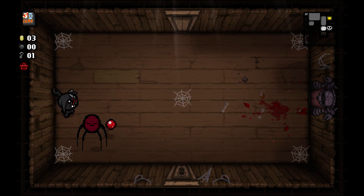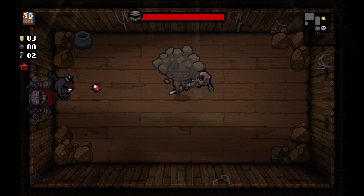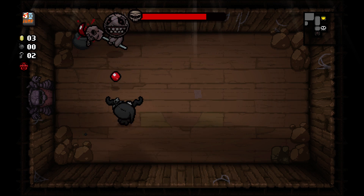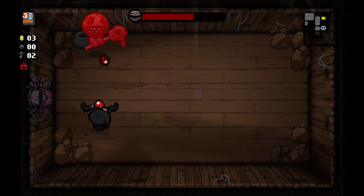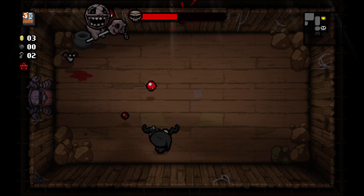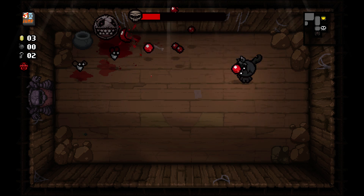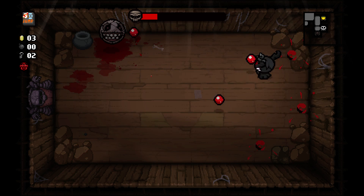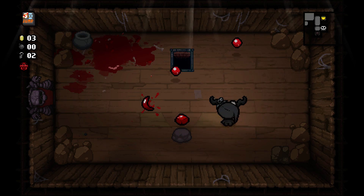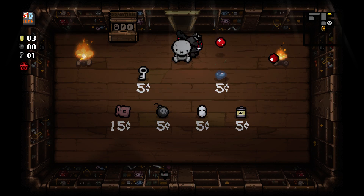Stuff here does a full heart of damage to these jerks, and their tears do full hearts, and I don't like dealing with that. But I killed them quickly enough because of my high damage. I wish I had another bomb. Chances are I won't be able to get one from the shop, but I will try my best. Since I have two keys, I've got options. Cube of Meat — blocks tears, damages enemies for a lot. But that's not a bomb.